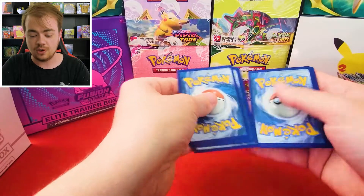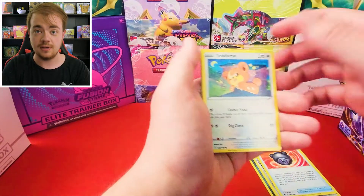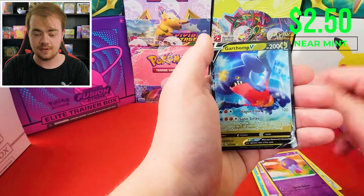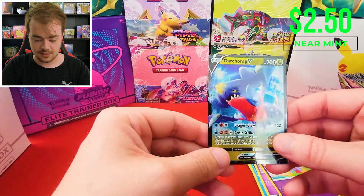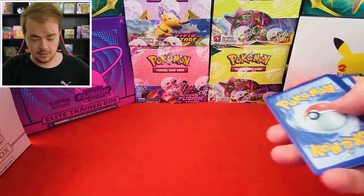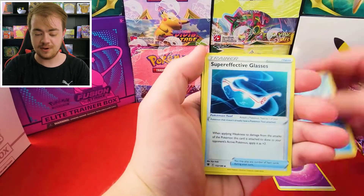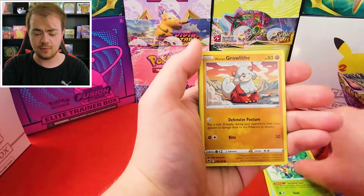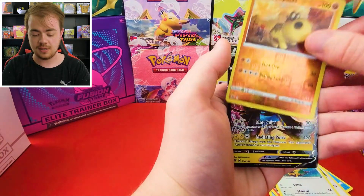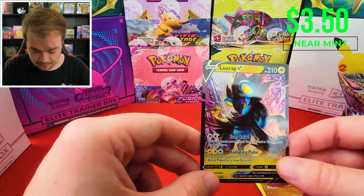If you guys didn't watch our other ETB video, we pulled the Palkia V-Star which is a really neat card — you can check out that video in the description down below. We have Sneasel, Misdreavus, Drifblim, and we have Garchomp V. Nice. I'm kind of surprised we haven't seen any of the Radiant cards yet. When Deep Pocket Monster opened up his booster box he pulled I think three or four of them. Cards include Rufflet, Ponyta, Chatot, Hippopotas, and Luxray V.